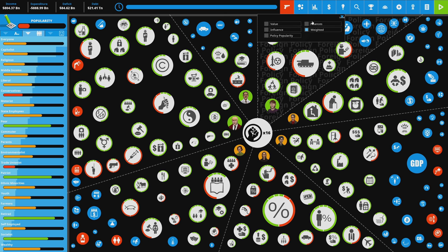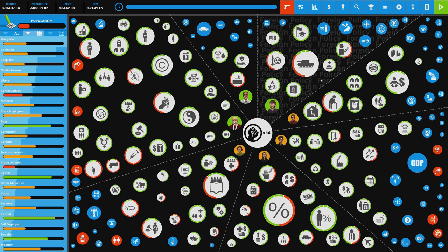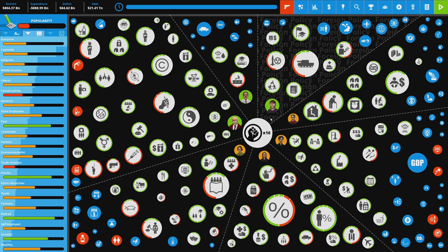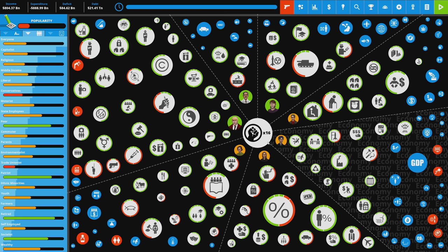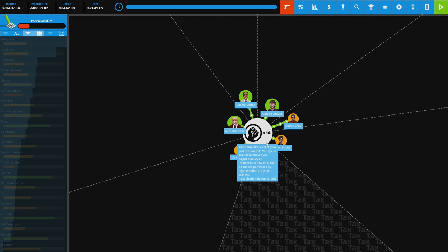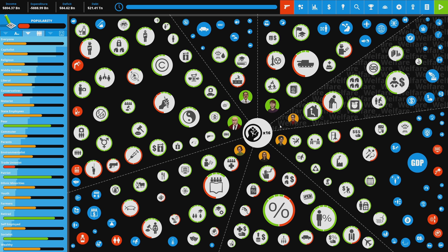There are different views for the bubbles: finances, value, policy popularity, influence size, etc. We'll leave it as weighted for now. We're divided into policy sections of government: law and order, transportation, foreign policy, welfare, economy, tax, and public service. Each has bubbles and ministers in charge of that division. We have 16 political capital — think of this as our primary currency. Minister loyalty plays a critical role in how much political capital we have.